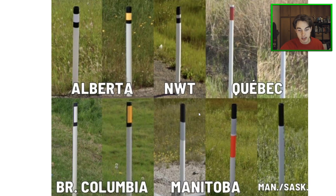Manitoba and Saskatchewan share a similar bollard — and the more common one can be found in both provinces. It does look similar to the Alberta one, so don't get confused — just look for the black top for Manitoba and Saskatchewan.